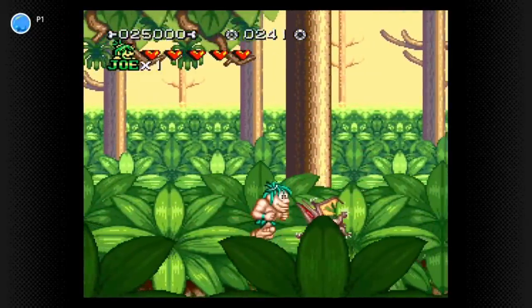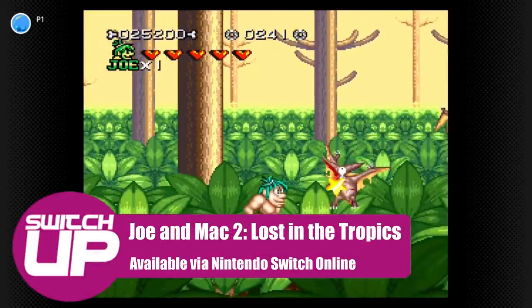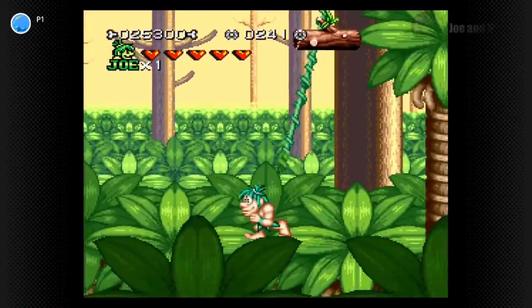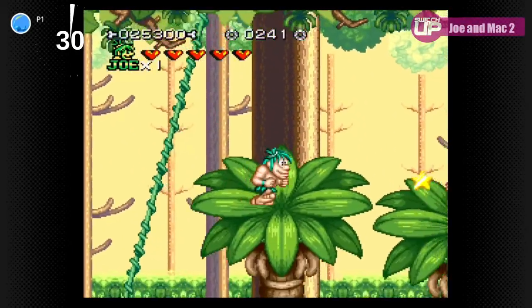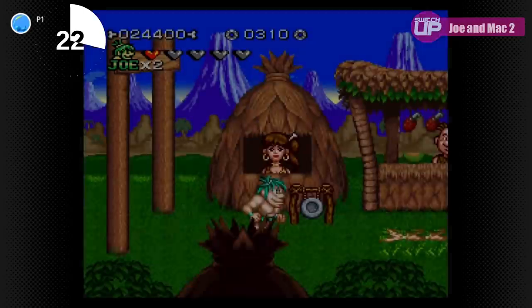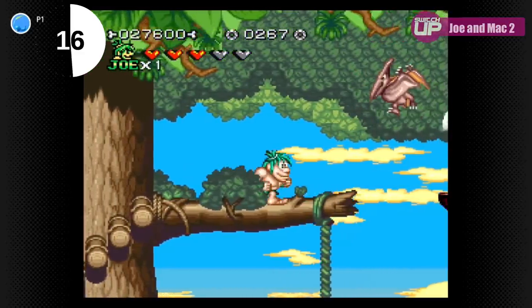Another one that I've nearly finished — very close to finishing this one — is Joe and Mac 2, which is one of the Super Nintendo games from the Switch Online service. I'd wanted to play this one for a long time, for the basic reason that Joe and Mac 1 was one of my favourite Super Nintendo games back in the day, and I never got a chance to try the sequel. It's a fairly standard platformer, but I just love the setting of the prehistoric world; fighting dinosaurs as bosses is great. You can play it cooperatively as well, and I have played a little bit of it in this mode with my daughter.